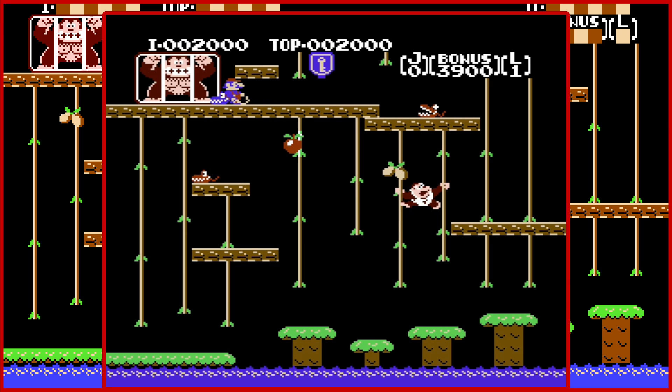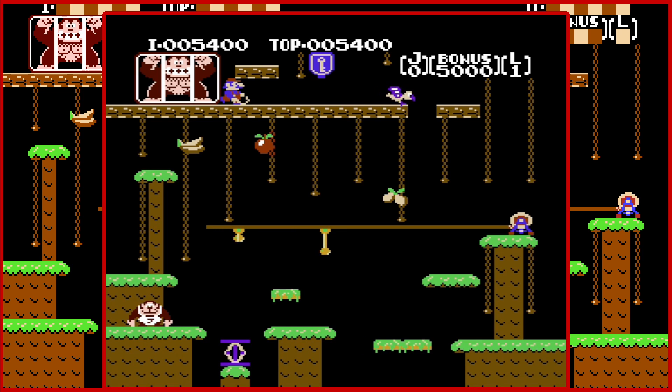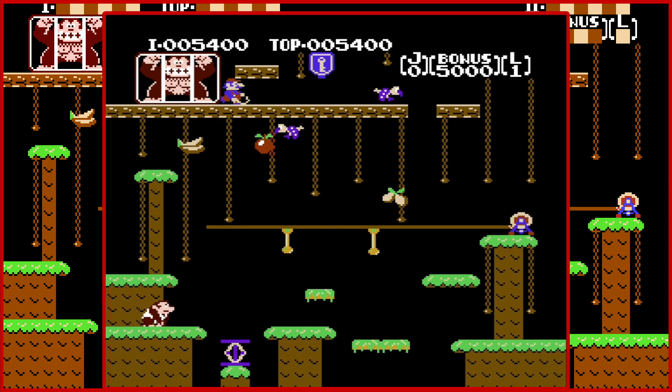If the enemies would go below the fruits, we could show their actual purpose other than just getting extra bonus points. Guess we're not showing it in this stage. You just get to the key, which is where Donkey Kong is.